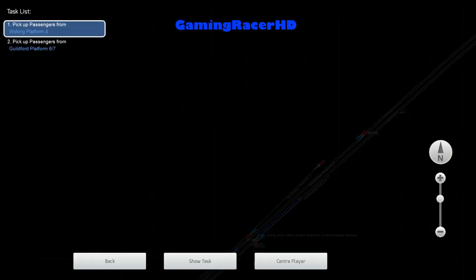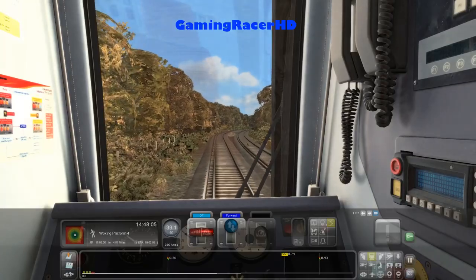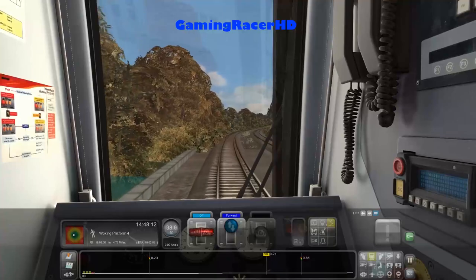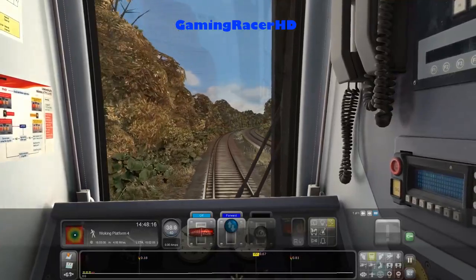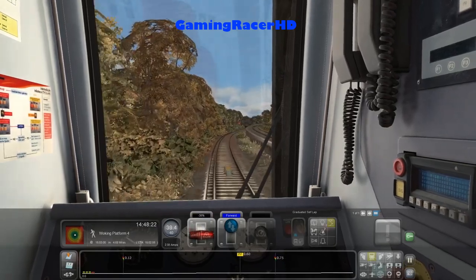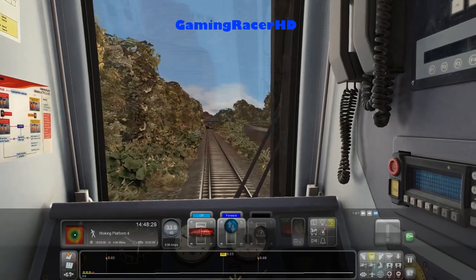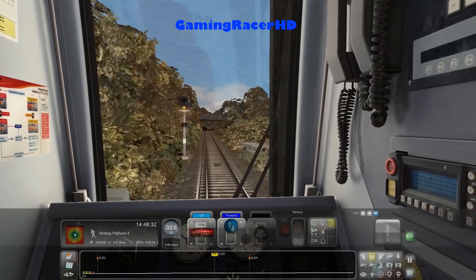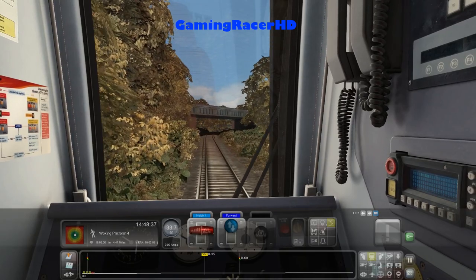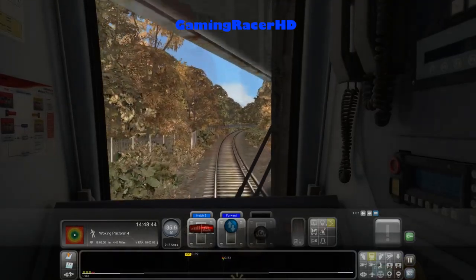Obviously we're going towards Woking — oh, that's a red signal, I didn't even realise that! Oh, single yellow. That was actually a close one. That would have been the end of the scenario if we'd passed it. No idea why it's lagging so much — there's quite a lot of AI around the Woking area, just loading up.